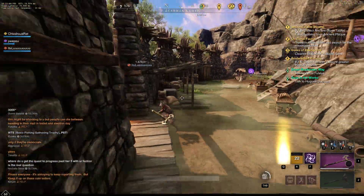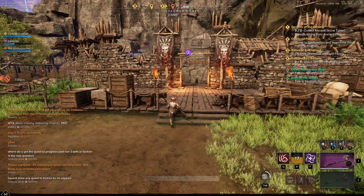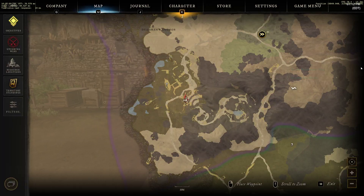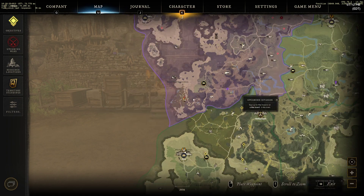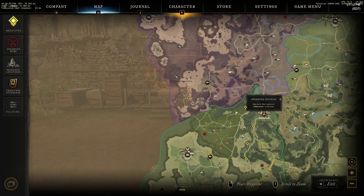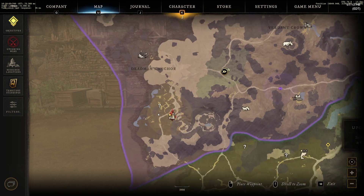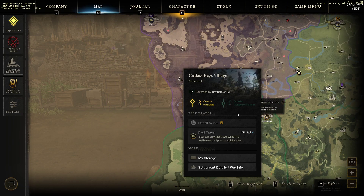That's pretty much it - I just wanted to show you guys this area and how you can get tons of weapon XP. You can also get a lot of XP here at Dead Man's Cove in Monarch's Bluff, all the way to the south. It's probably easier to just fast travel to Cutlass Keys or this shrine and run here. If you haven't unlocked the shrine, just go to Cutlass Keys.